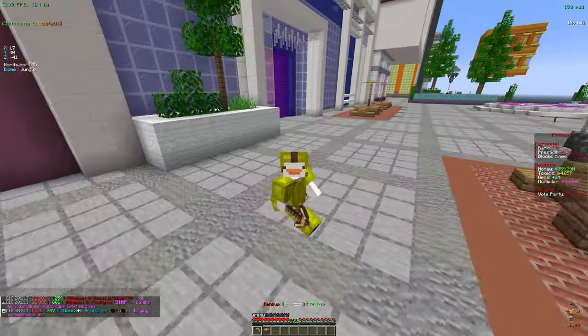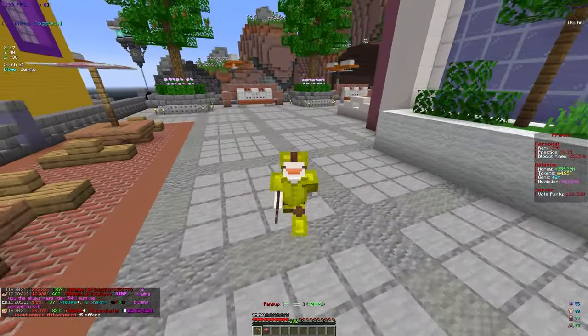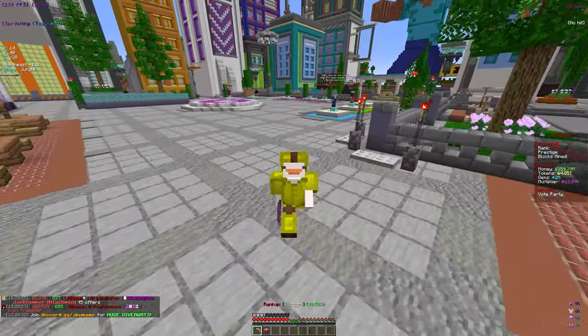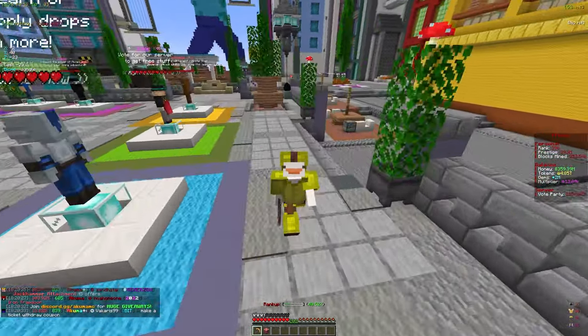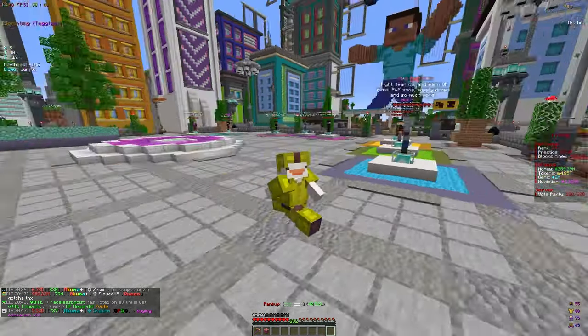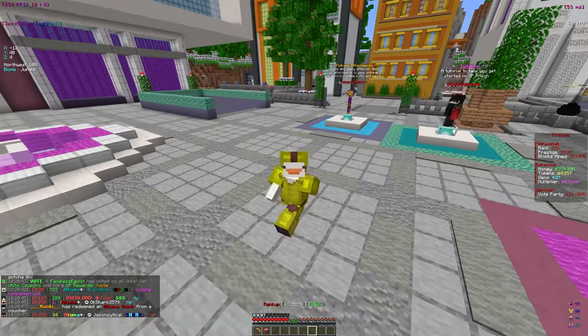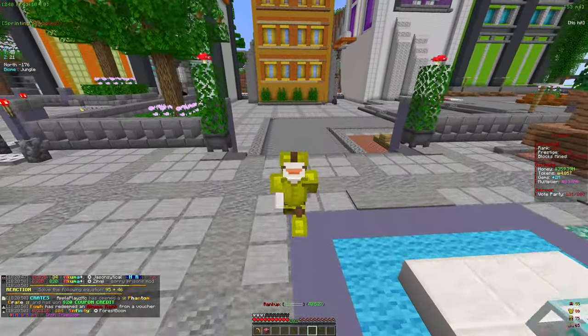Welcome back to another video here on Akuma MC. In this video I'm going to show you a secret feature in the mine that not a lot of people know about. I'm also going to be upgrading my pickaxe and so much more, so stay tuned to the very end. The secret feature is called the Mortar — it's kind of like a cannon, but I'll go over that a bit later.